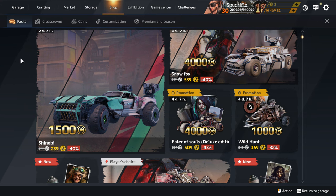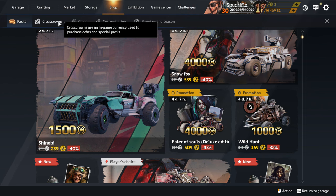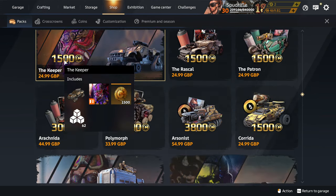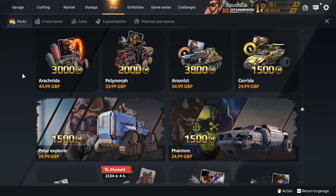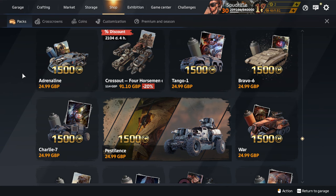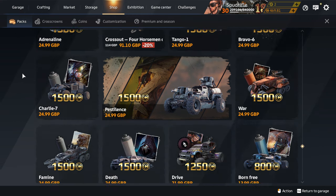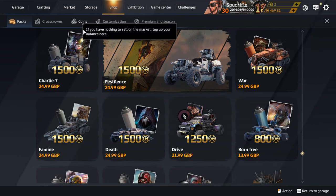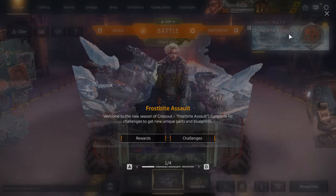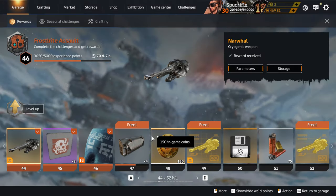Now on to the thornier subject of investing actual money, which is an absolute ball ache to set up by the way — so many convoluted steps and the verification process absolutely sucks. I've already sunk money into this game and it is a viable way to progress a hell of a lot faster, but whilst this game isn't exactly pay-to-win, it's certainly pay-to-progress and I will not challenge anyone who thinks otherwise. If you do want to pay real money for in-game currency, there's definitely a right way and a wrong way of doing it.